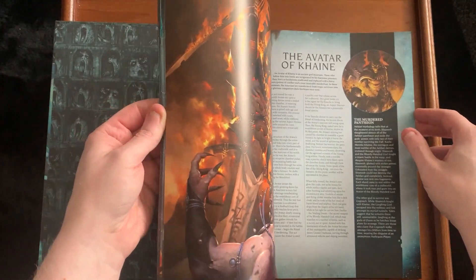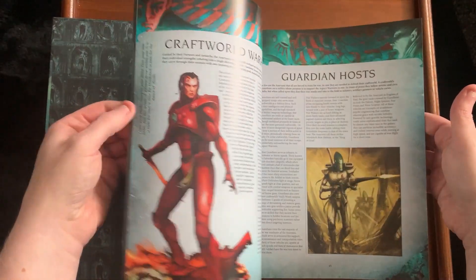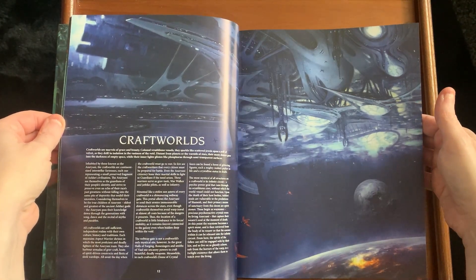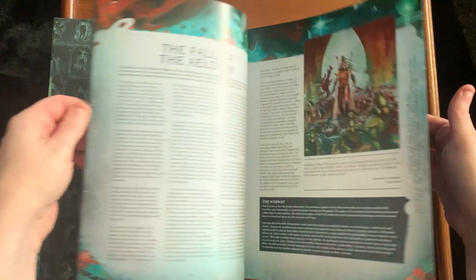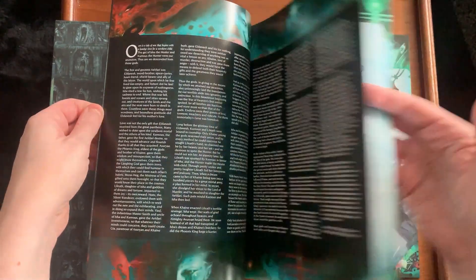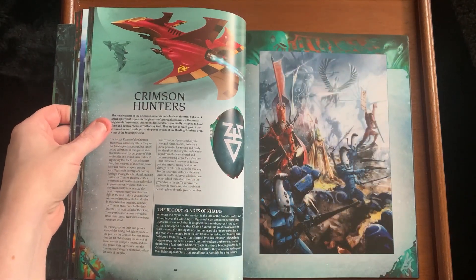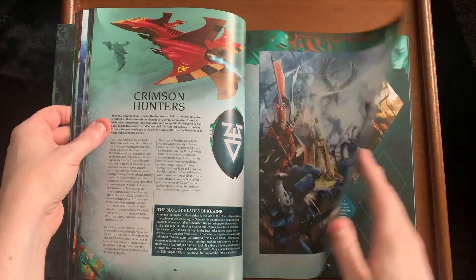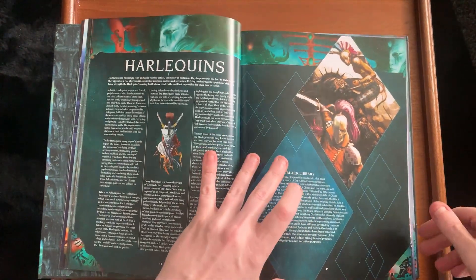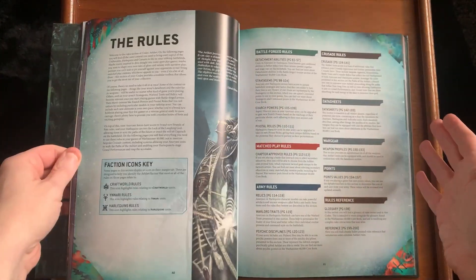Not all the aspects have got a Phoenix Lord but the majority do. We've got Wanderers of the Stars, Craftworld, Guardian Hosts. Some of the artwork in this is fantastic — really impressed. We're not really here to look at the artwork though; we are here to look at the good stuff, the rules.